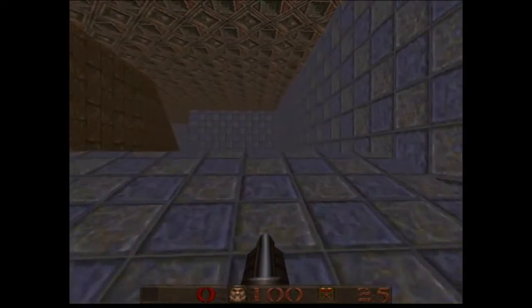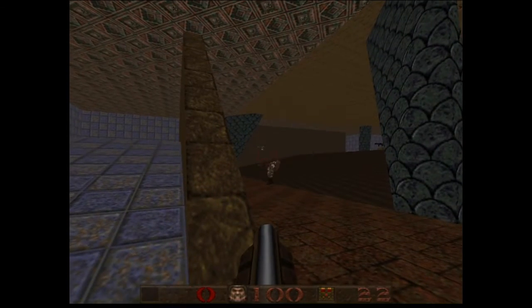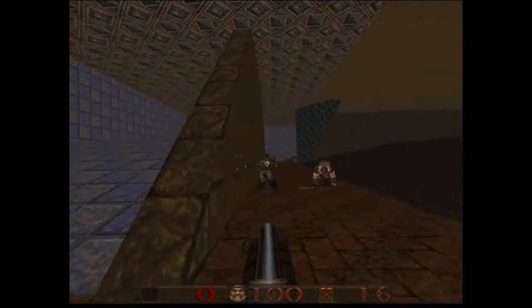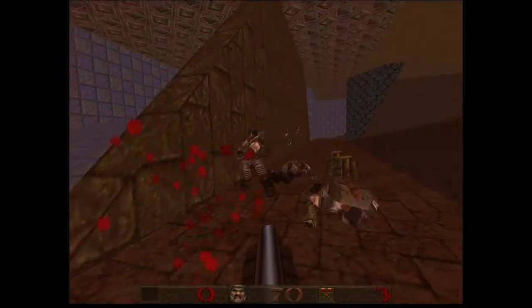I wanted to make my layout fairly simple, just based off of multiplayer maps I've had in the past. Here I just placed a couple enemies to keep the area populated, just showing off some of the areas of the map. I wanted to keep it kind of small, kind of simple, fast-paced though, allowing the players to quickly find each other.